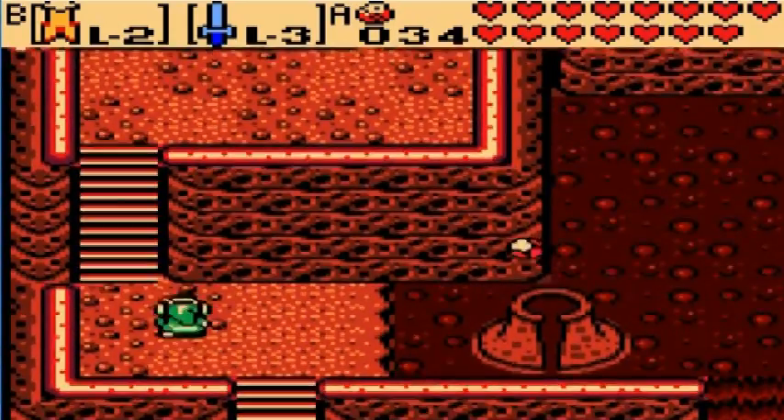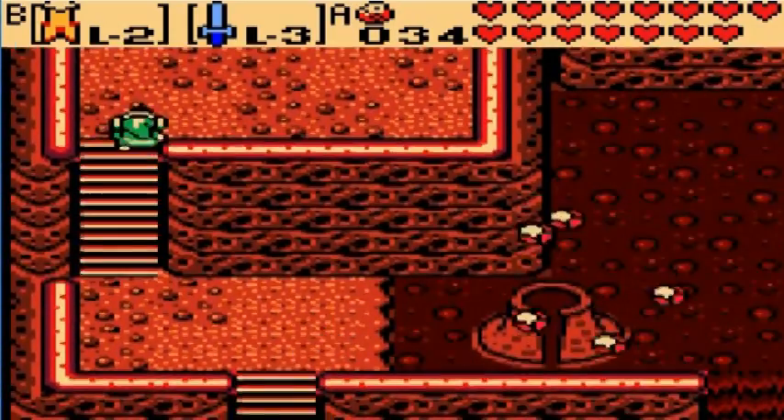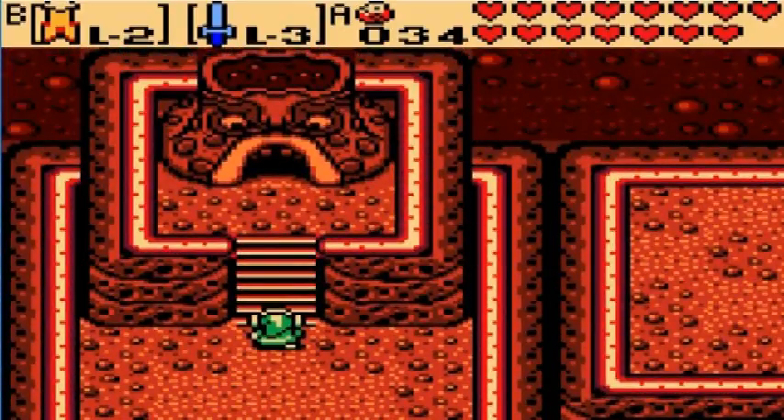The reason is over here. Without further ado, let us enter the final dungeon in Oracle of Seasons. That's right - the reason why the Maku Tree couldn't detect the last essence was because it was in Subrosia. A nice twist of fate, if I do say so myself.